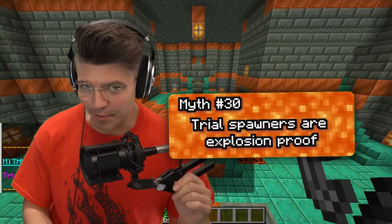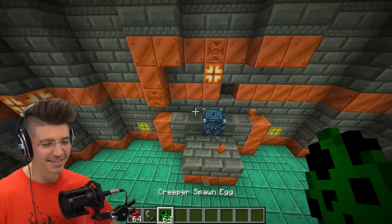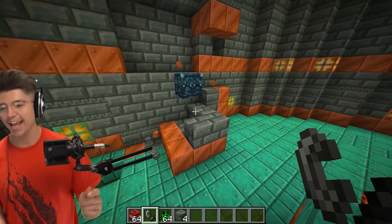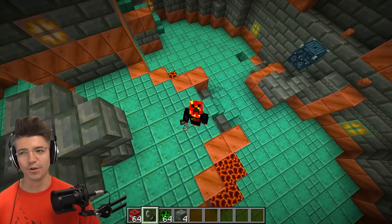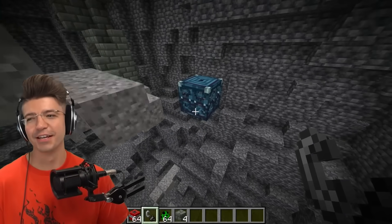Trial spawners are TNT proof. One TNT block — I kind of expected this. What about if we lightning charge a creeper? Nothing. These things can't be mined with silk touch and can't even be blown up. The last thing is to fill the entire room with TNT — it was worth a try.